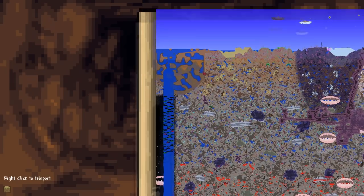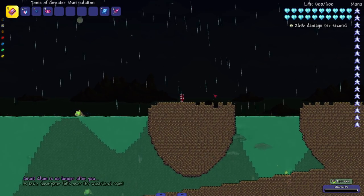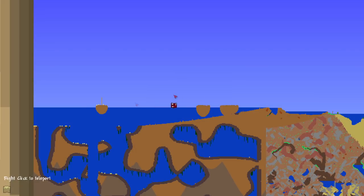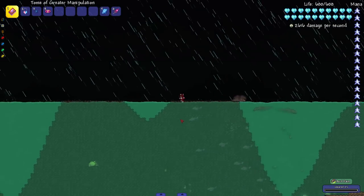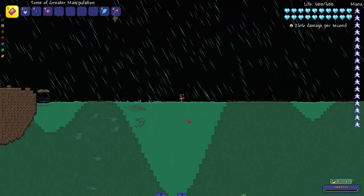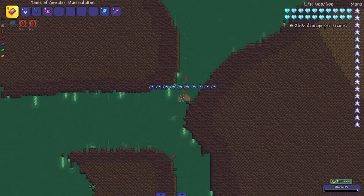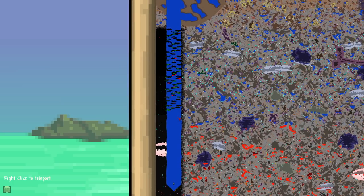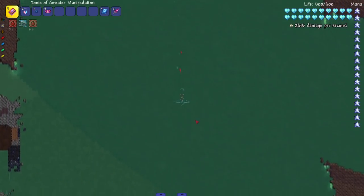Moving on to the Sulfur Seas — there's a little Acid Rain event going on, but this is a really cool area. I do think it was cooler when the water was piss yellow; that added more charm. As we go deeper into the Abyss, it has multiple layers and each layer definitely gets more dangerous than the last. I'm in god mode — keep in mind that in a regular playthrough you're going to need a lot more equipment and gear.